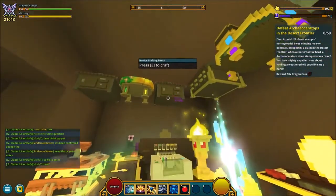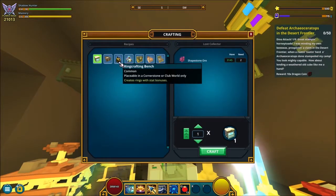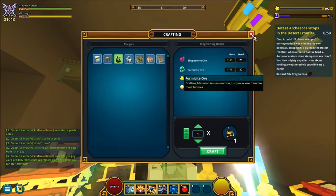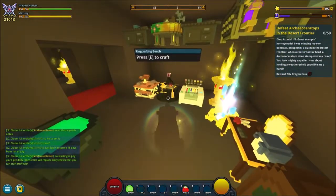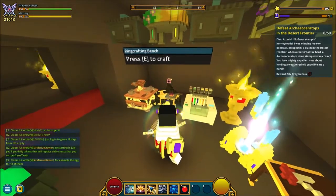First of all you have to find the Novus Crafting Bench and you open that one up — it's on your cornerstone. You find the ringcrafting bench, it's right here and you can see the materials right there, not too crazy ones. When you have crafted the bench, you go into build mode by pressing tab and place it down on your cornerstone somewhere and you open it.